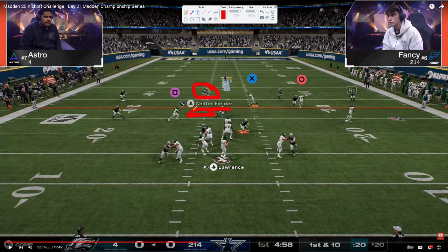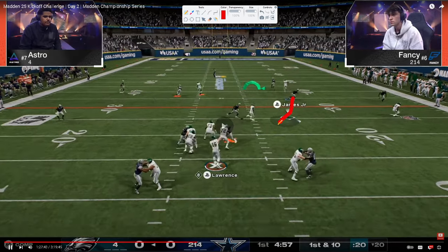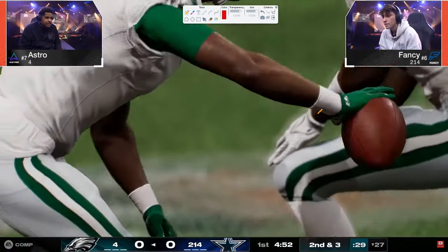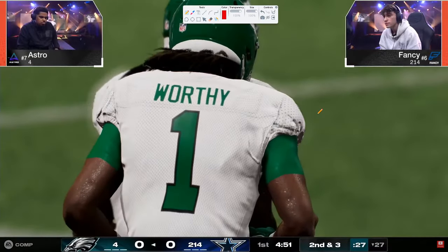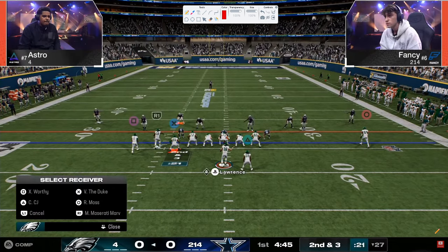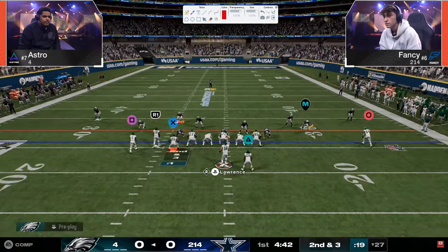Watch the user — he's playing here. Look what Fancy does: he switch sticks. Why is he able to switch stick here? Because there's no immediate seam streak threat — the quarter or deep half is going to play it well. He lets the three-route play out, switches off, lets his defender take that guy, and now he's switching onto and taking the read that most people are going to throw. Astro actually makes a really good read and takes his check-down drag.